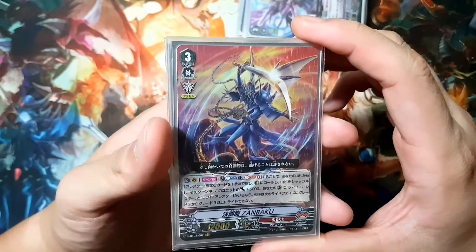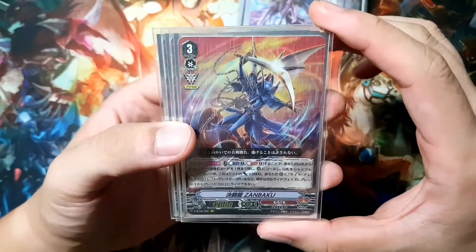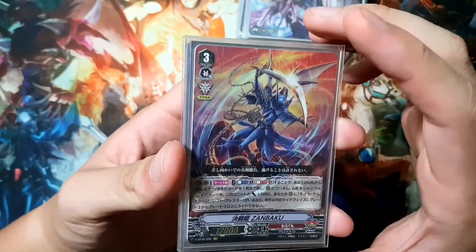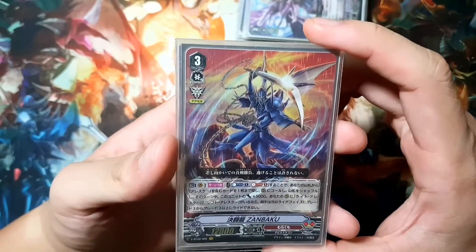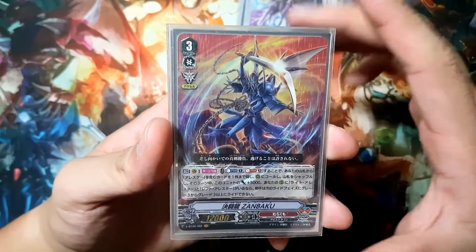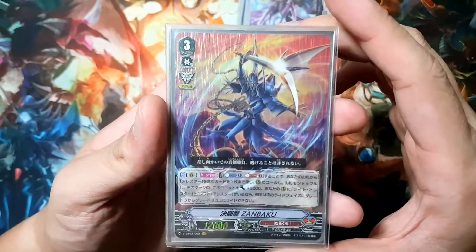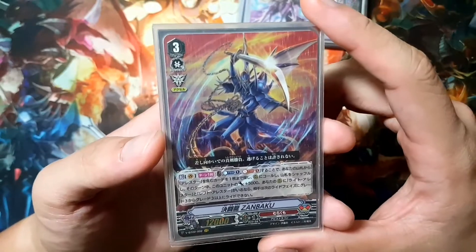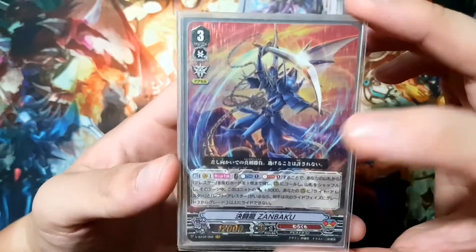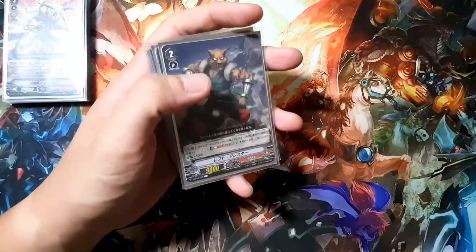This is really useful because it shuts down basically half the decks in the meta. With OTT, they can't ride their Imperial Daughters. Kagero can't ride their Dragonic Waterfalls. And for every other clan, if they're stuck on any other Vanguard, they can't actually ride over that Vanguard. So if your Royal Paladin opponent is stuck on Alfred Early, then they can't ride over that. The effect also works even if you don't call out a left or right arrester — meaning if you already have a left and right arrester on the rearguard, you can counterblast one and soulblast one, check the conditions, and lock down your opponent.